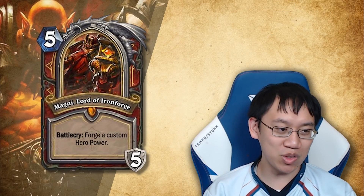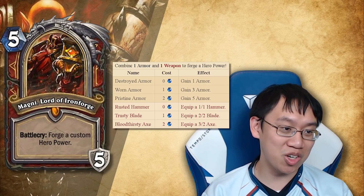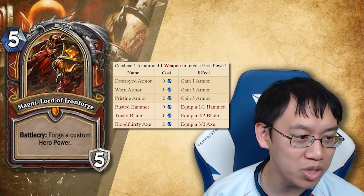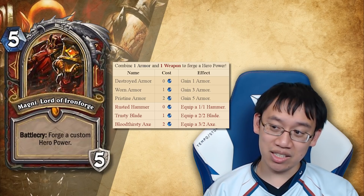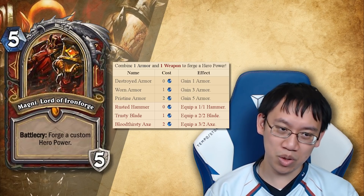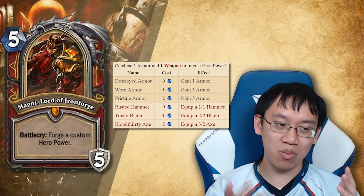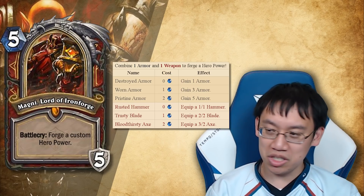Magni, Lord of Iron Ford — five mana, battlecry: forge a custom hero power. Similar idea to Kazakus but for warrior. You choose armor: zero mana gain one armor, one mana gain three armor, or two mana gain five armor. Then you choose the weapon: zero mana equip a one-one hammer, one mana equip a two-two blade, two mana equip a three-two axe. You combine the mana costs into your new hero power. It's a unique death knight — nothing happens the turn you play it, you're just choosing your hero power. Lots of flexibility: control decks maximize armor gain while minimizing cost; tempo decks minimize armor cost and just use the repeatable axe.